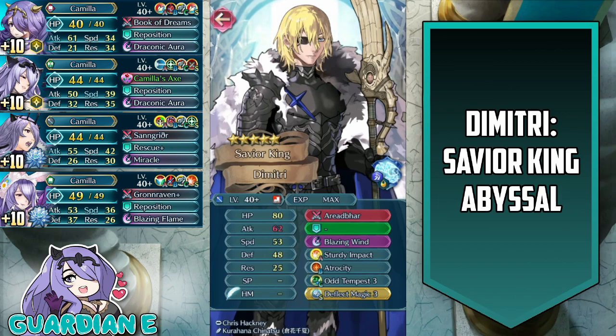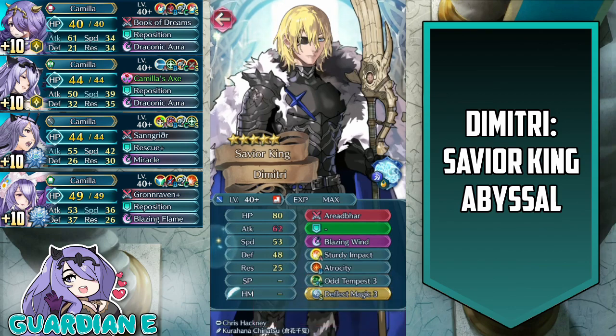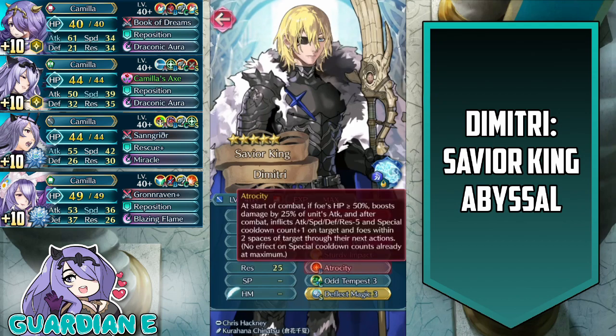That is going to increase his tankiness and overall damage reduction. He has odd tempest three, which is a brand new skill that allows on odd number turns that he can move one extra space. So he's an infantry unit that can move three spaces, which has a self activation, which is pretty unique. Atrocity allows him to basically have a mini draconic aura every time he attacks and meets the condition of atrocity.